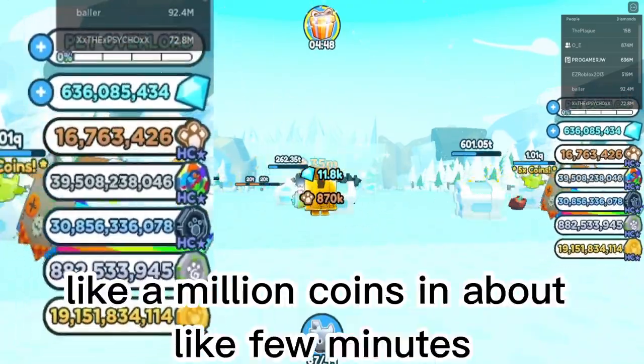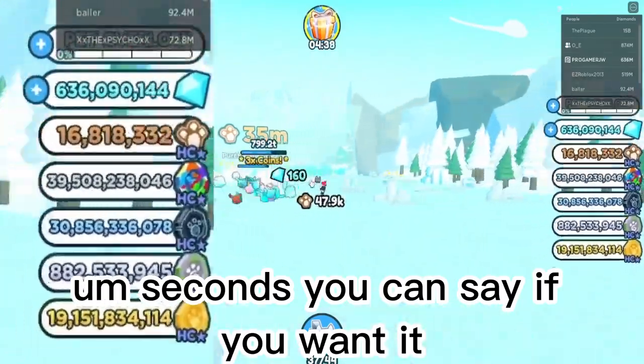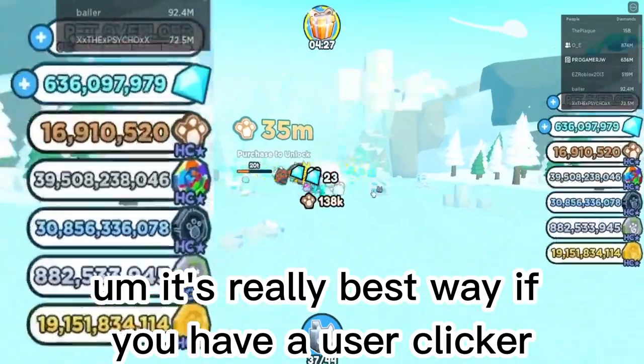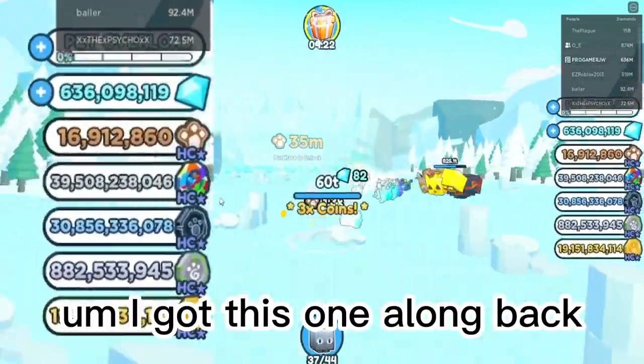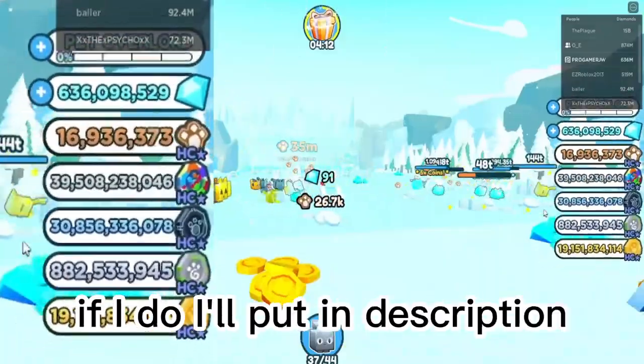With the auto clicker I got about a million coins in just a few minutes — or even seconds you could say. It's really the best way if you have it. I got this auto clicker a long time ago. I can't find the link but if I do I'll put it in the description.